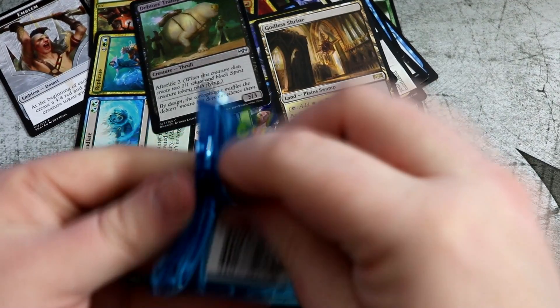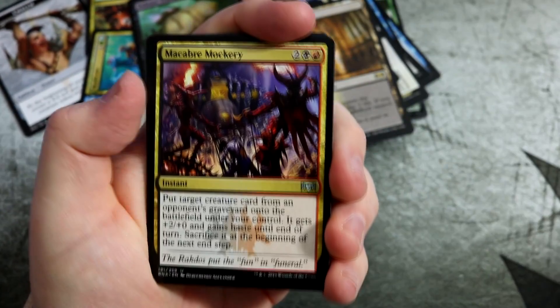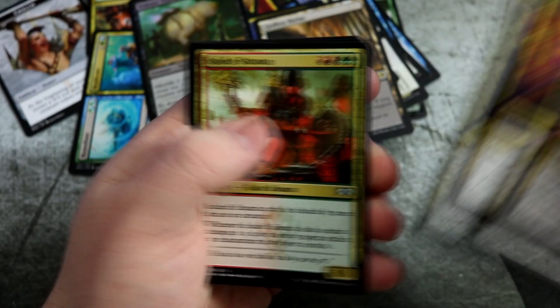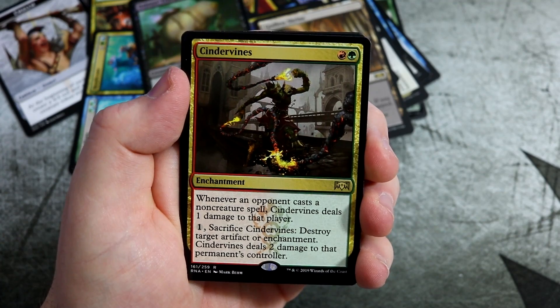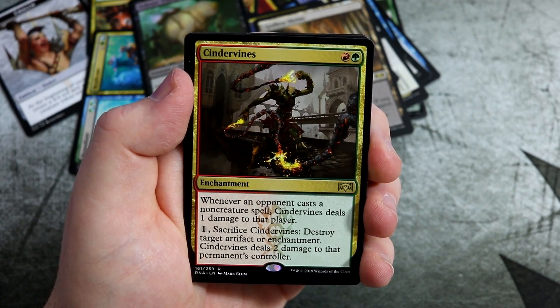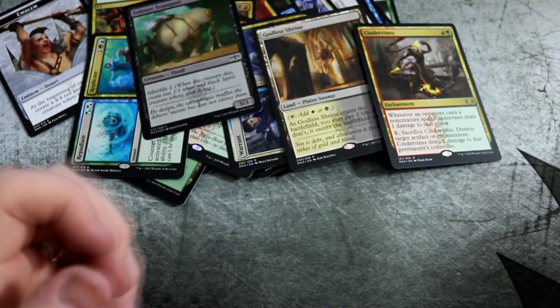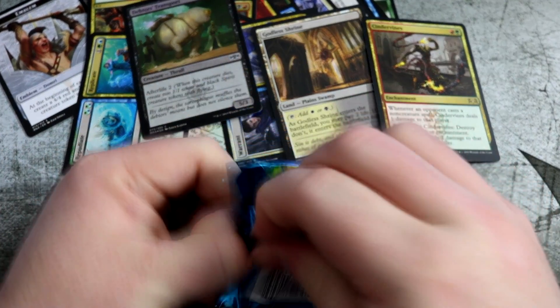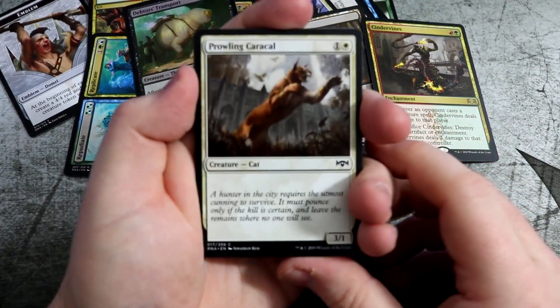We've got four packs to go. Overall I've been very happy with this box. I wasn't doing a running value sort of breakdown, because the cards have just come out and they're going to be worth a lot more than they should be at the moment, so you don't get a true reflection of what they're actually worth. Cinder Vines — when an opponent casts a non-creature spell, it deals one damage to that player. Great against control for red-green decks to bring in. And you can destroy target enchantment or artifact and it deals two damage to that permanent's controller. That's a pretty cool card — going to be good against control decks as all they do is cast non-creature spells.